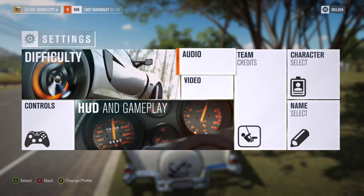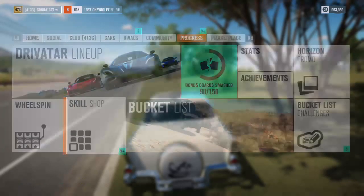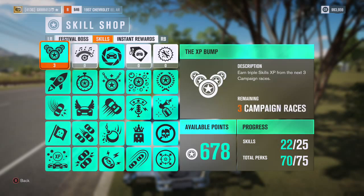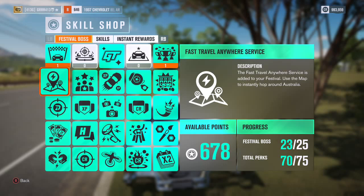I did not take into account skill XP in this version, though if you're drifting on a lap around Goliath the skills boost may still be better since it gives you triple skills experience. There's also a perk that earns you double credits from the next exhibition event — the double down perk — which I included in the most advanced version of the equation.